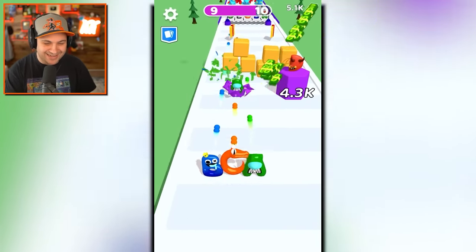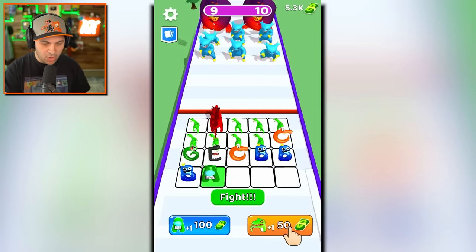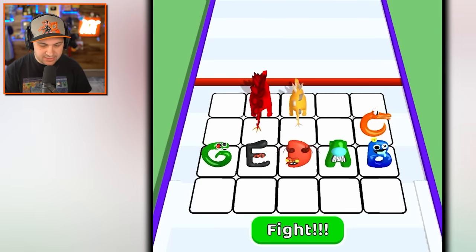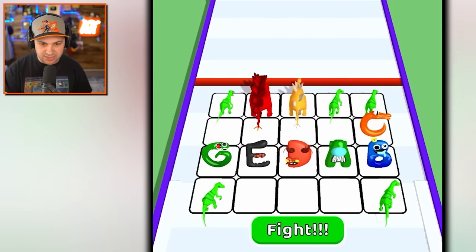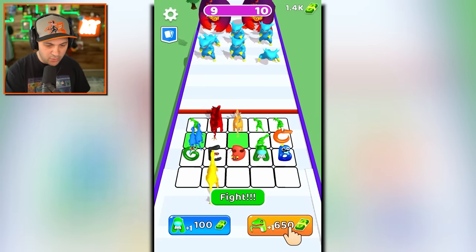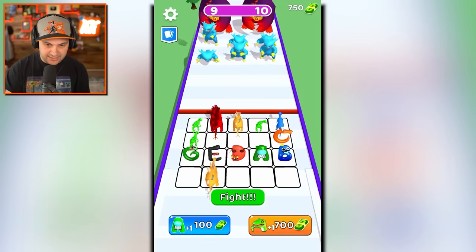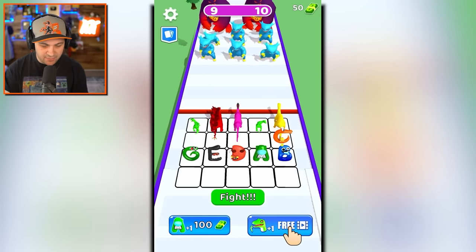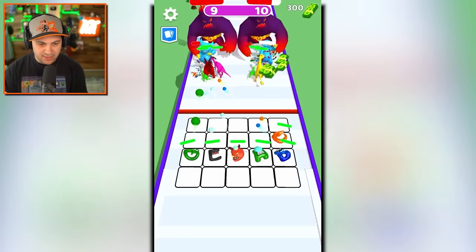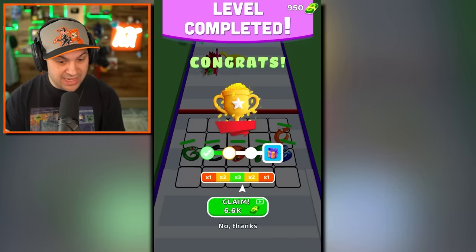I thought I was gonna get taken out right there — that was risky but we survived! Merge the letters, merge the dinos — perfect. Now add as many dinos as we possibly can. I've run out of room — I'll make room. Just merge what I've got and keep adding. That's a very powerful-looking team, I'm feeling very good.